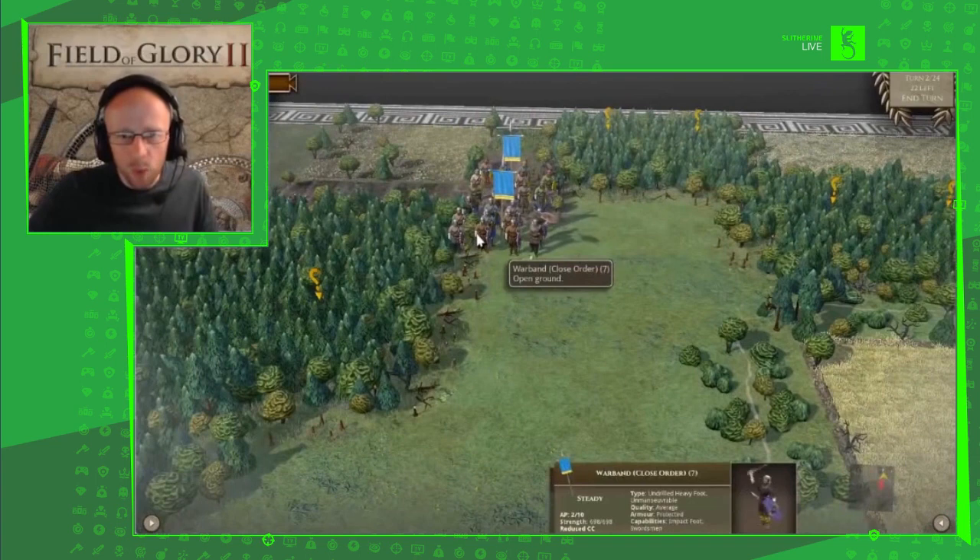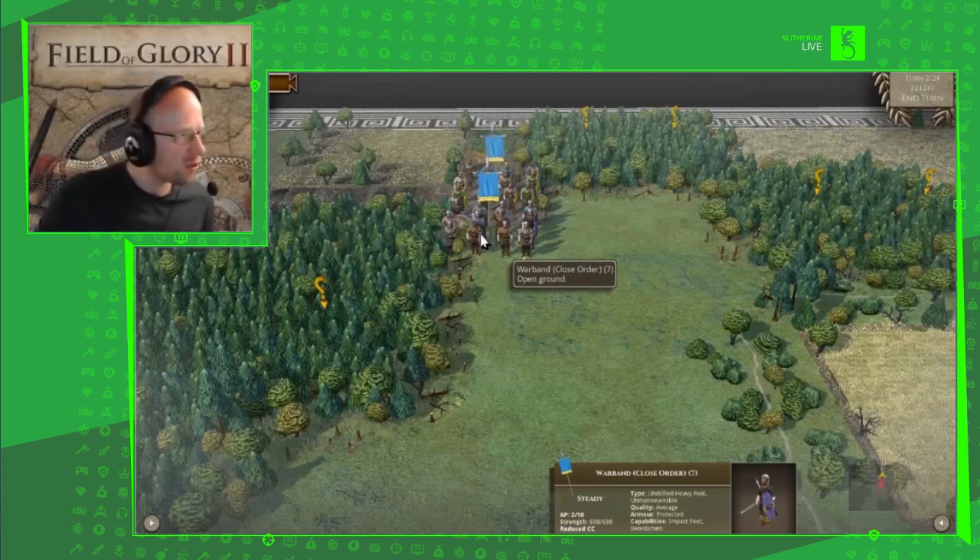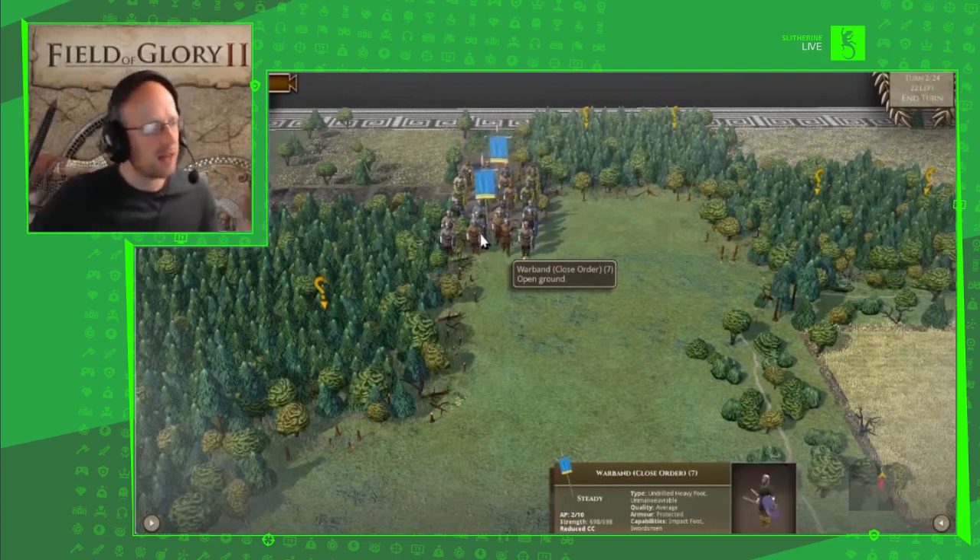Looking at the unit card at the bottom, this is a warband unit — a bunch of rowdy Gauls, not trained, just a rabble ready to charge forward. They don't care much about order. They are undrilled heavy foot; their quality is not as good as the Romans, which affects dice rolls and combat negatives. A trained soldier has a point of advantage — POA — over an untrained soldier.